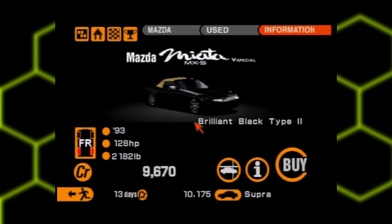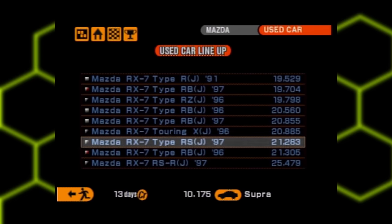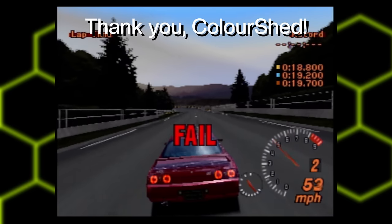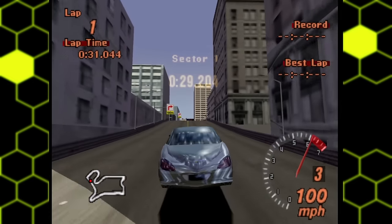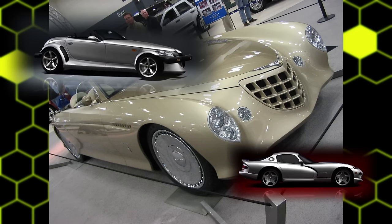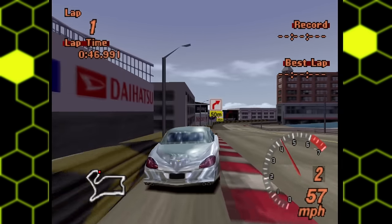Kicking things off, we start with Gran Turismo 2. GT2 had a significant leap in car quantity and manufacturer representation — more car companies from across the globe wanted to take part in building GT2's interactive car encyclopedia. And this brings us to our first oddball: the Chrysler Phaeton, or the Dodge Chrysler Phaeton according to the game. In real life, the Phaeton was a one-off concept car designed by Tom Gale, who also helmed the designs of the Dodge Viper and the Plymouth Chrysler Prowler. The Phaeton concept took cues from historical Chrysler models like the Newport and Imperial Parade Phaeton, and it was a massive four-door convertible.